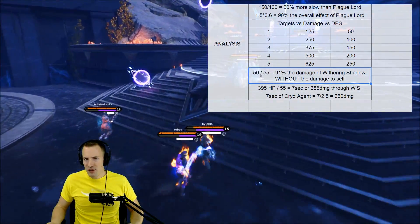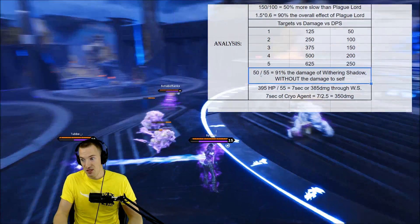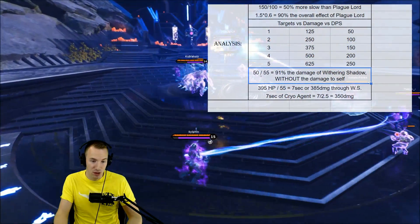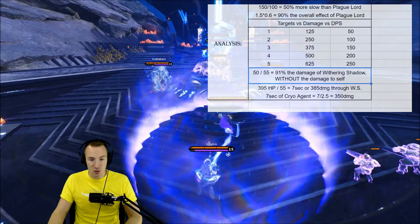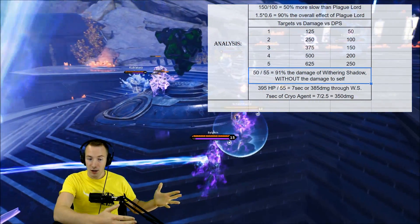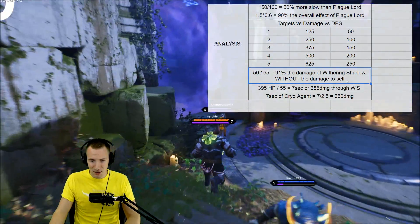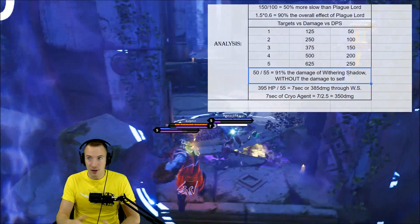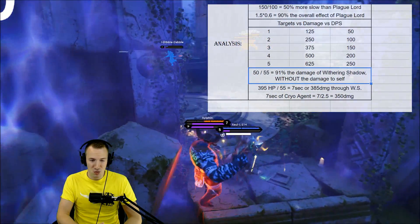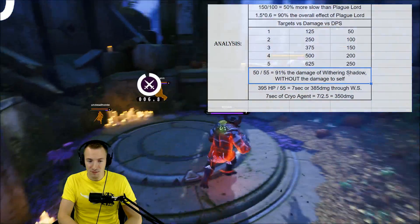If we're going to assume, with this tank meta, that health is say twice as valuable as damage, that would swing the effective value of Cryo Agent versus Withering Shadow. Just off the top of my head, if health is twice as valuable as damage, Cryo Agent could be two or three times more valuable than Withering Shadow — something like that.